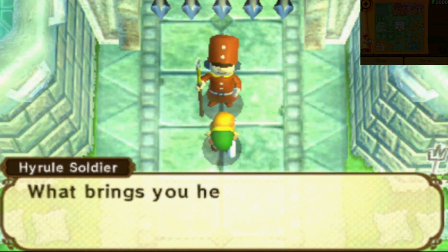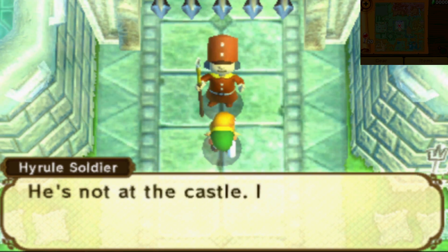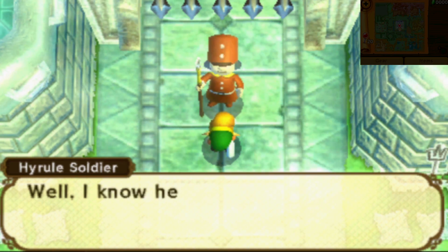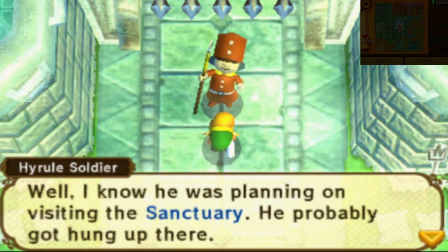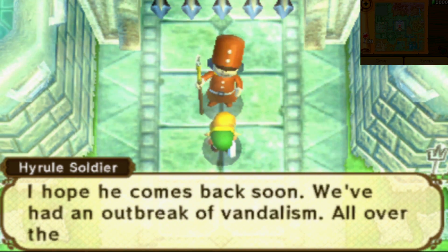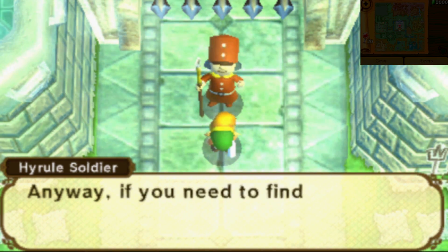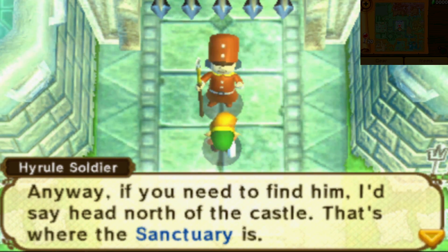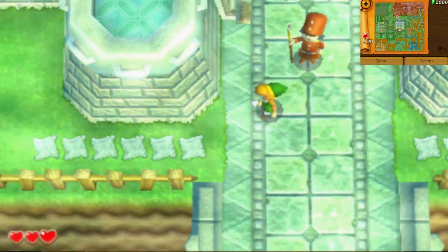Morning, Link. What brings you here so early? Delivery for the captain. He's not at the castle. I know he was headed to your master's shop. Oh, you bumped into him there? Well, I know he was planning on visiting the sanctuary. He probably got hung up there. I hope he comes back soon. We've had an outbreak of vandalism all over the walls, paintings everywhere. If you need to find him, I'd say head north of the castle. That's where the sanctuary is. That away is a shortcut. And he marks it on our map.